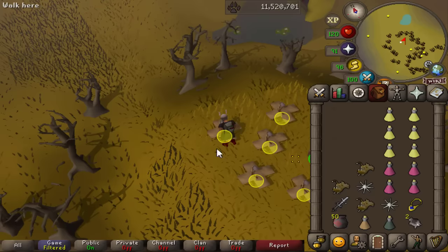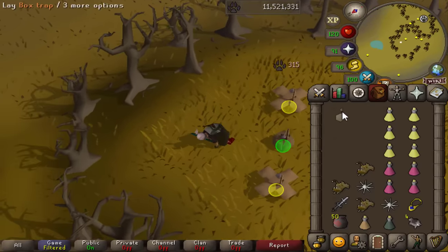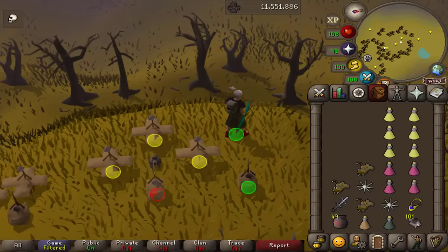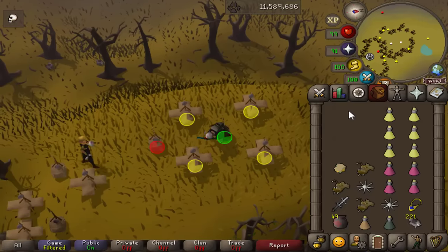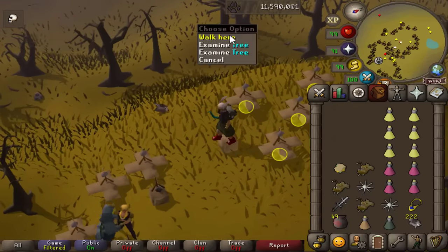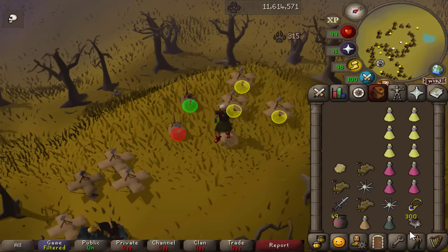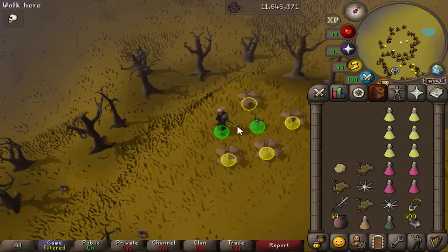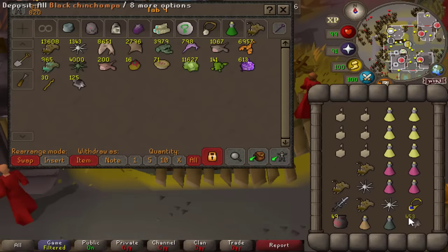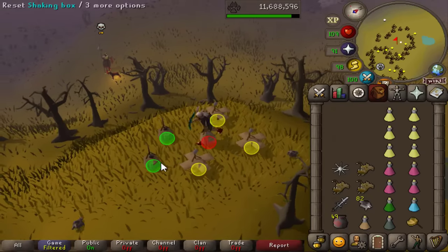Taking a break from Zulrah to do a bit of hunter - nearing 98 after grinding 10 hours of aerial fishing, left with just shy of 300k XP until 98 hunter. I really need black chinchompas because I'm still missing the Armadyl chainskirt and Armadyl hilt from Kree'arra. I'll return there next episode with all these black chins. On top of that, I'll get 98 hunter soon and probably grind out 99 in the next episode. Hunter is by far my favorite skill nowadays - it used to be runecrafting.